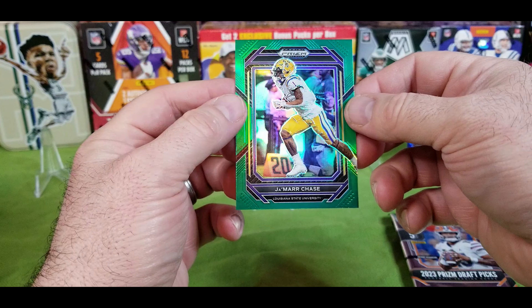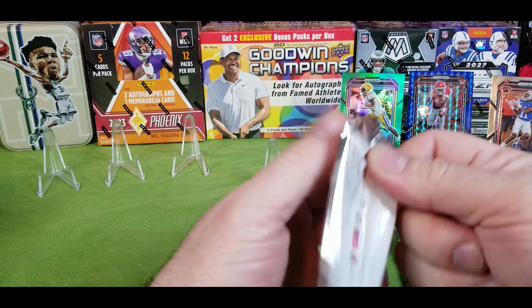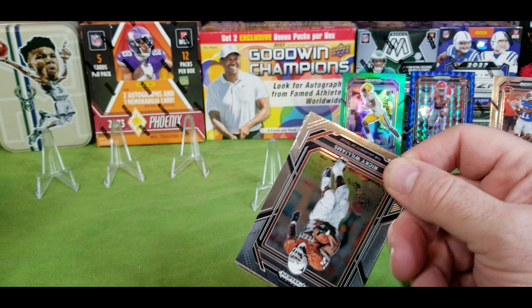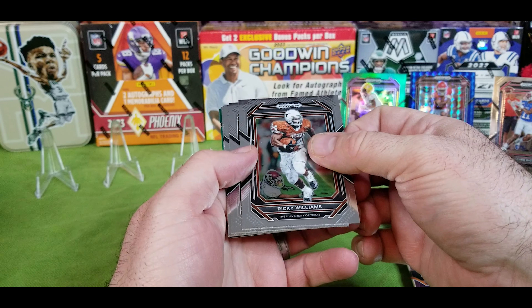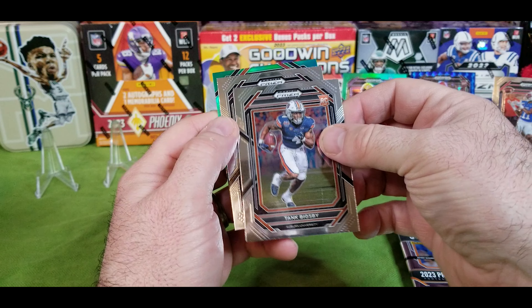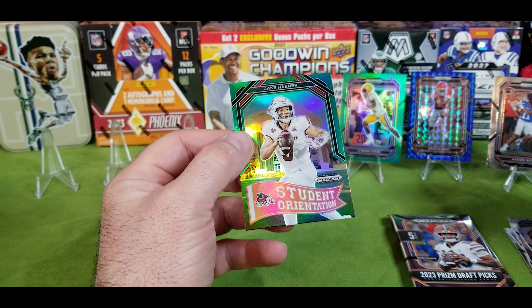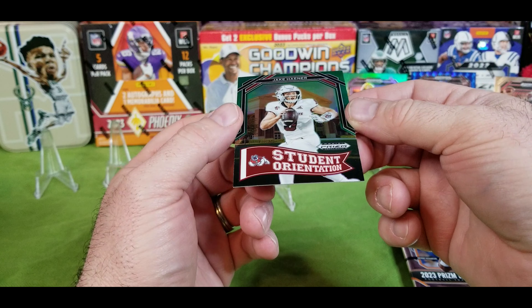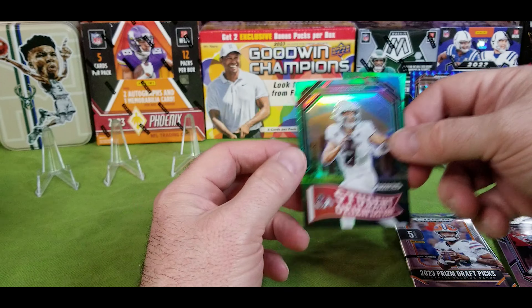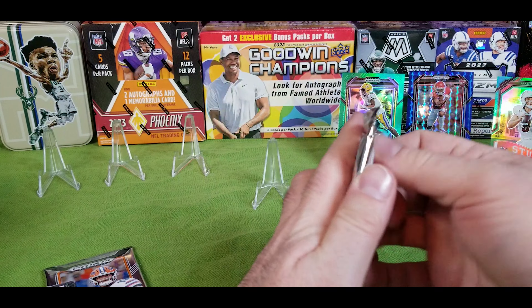I've got some more lighting so I'm still getting used to how that's going to look on camera. Still waiting for my mat — it's been a while. Alright, I see we got a green back here — Chubb, Eli, Eric Gray for a rookie, another rookie. On the back on the green it is not a rookie; it is Jamar Chase on the green silver hollow. That's pretty cool, pretty darn cool card.